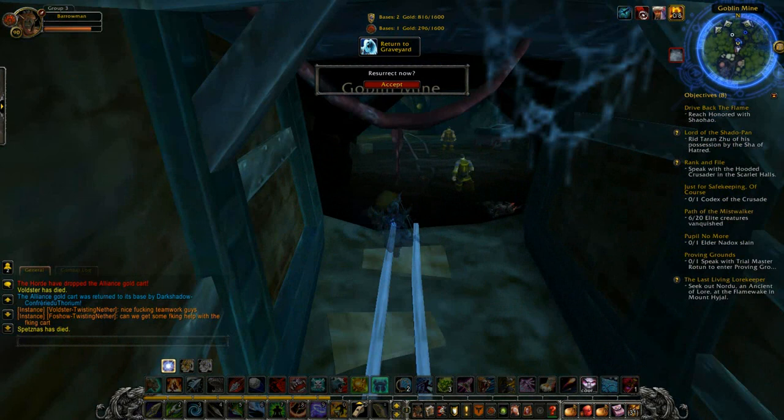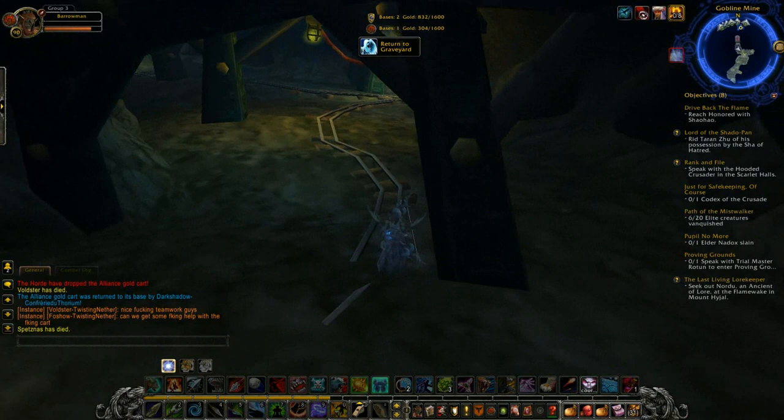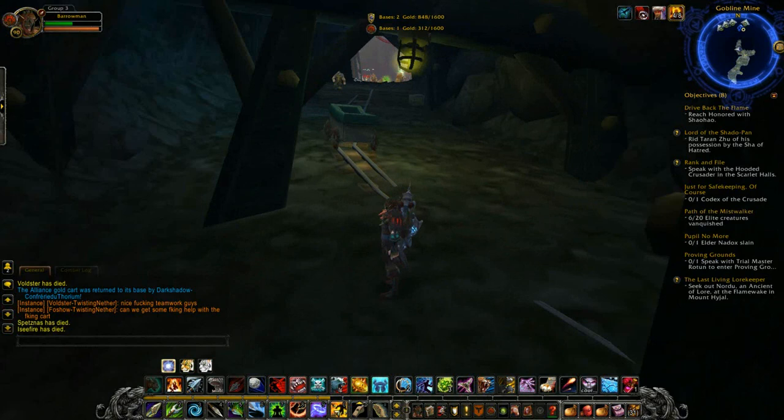When you're back at the Goblin Mine, you can actually go past the teleport field. The teleport field does not work when you're in ghost form. You can go to the back of the mine, where the teleport field ends.